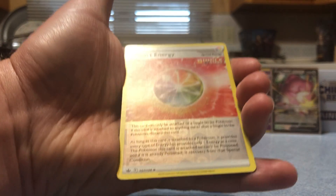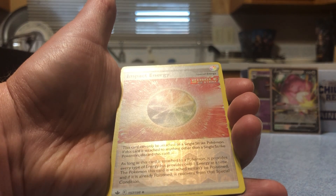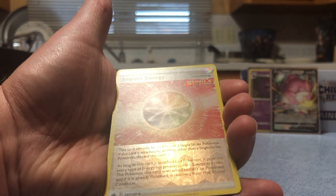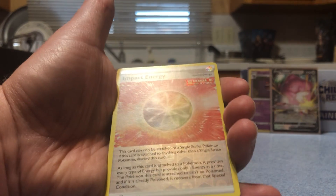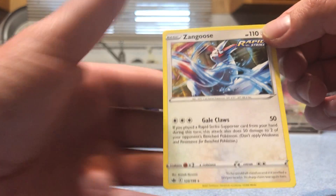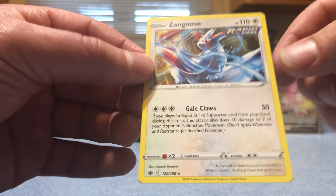Rockruff, Gastly, Ledyba. Ooh, Impact Energy - this card can only be attached to a Single Strike Pokemon, if attached to anything else discard this card. As long as this card is attached to a Pokemon it provides every type of energy but only one energy at a time. The Pokemon this card is attached to can't be poisoned, and if it already is poisoned it recovers from that special condition. For our last card we've got a regular rare Zangoose - Rapid Strike, Gale Claws does 50 damage. If you played a Rapid Strike supporter from your hand during this turn, this attack does 50 damage to two of your opponent's bench Pokemon.